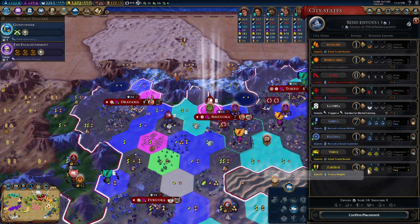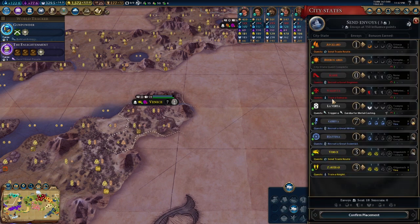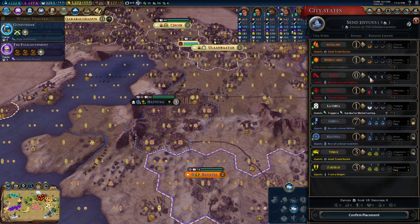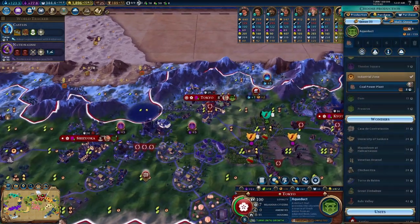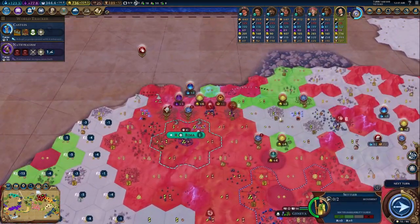We can eventually invest a bit more into these others. Hattusa isn't a bad one if we're looking for more strategics — that'll be a good late game option to consider. Zanzibar is of course our main target, so we're holding onto these envoys. We're developing a nice amount of gold, so I think it's time to go ahead and buy another settler and get it immediately sent over.